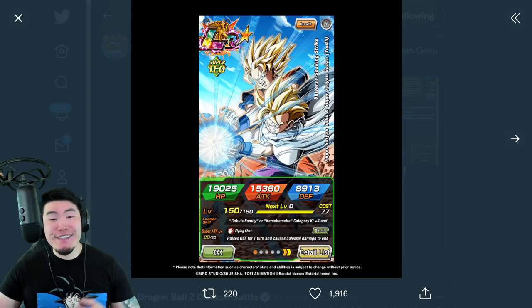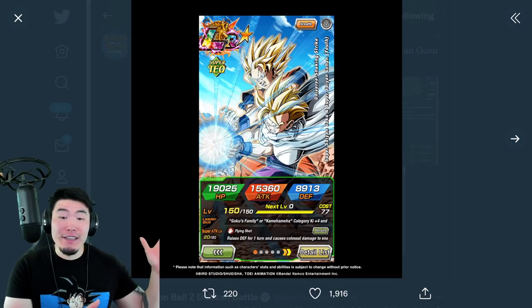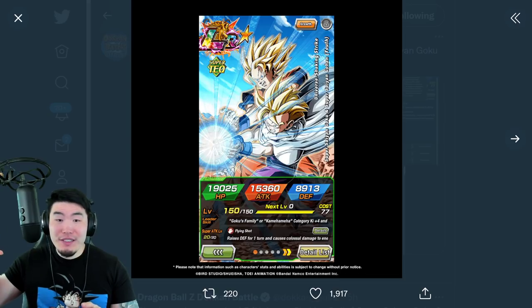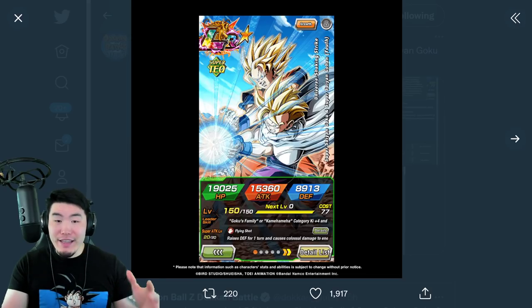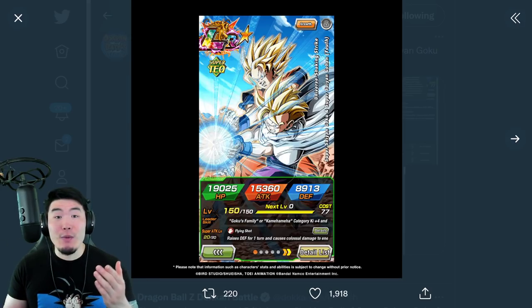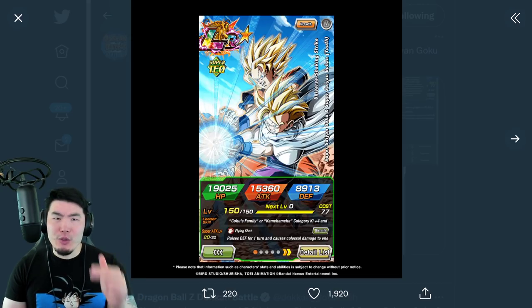I'm not gonna lie to you guys — I didn't really fully realize exactly what this unit was when it was revealed in the producer's letter last night. I thought for some reason it was just going to be another Super Saiyan Youth Gohan with Goku appearing behind him every time he did the Kamehameha, but instead it's actually a Goku and Gohan fighting together card.